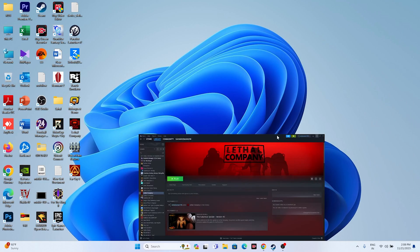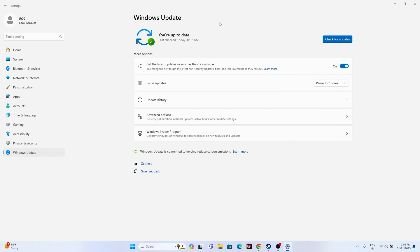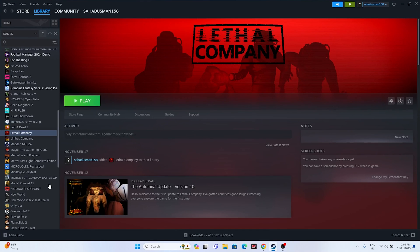The next step is to update Windows. Go to Settings, navigate to Windows Update, and make sure Windows is fully up to date. Keeping Windows updated is very important for running these kinds of games.